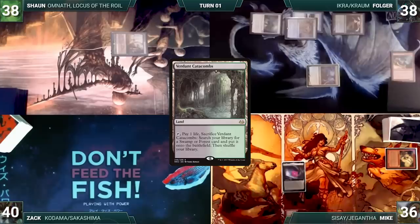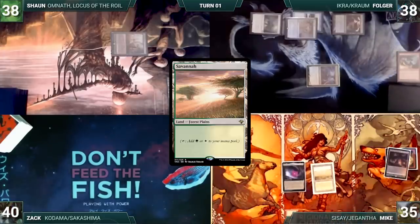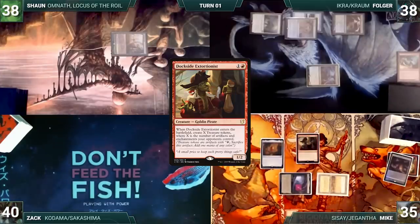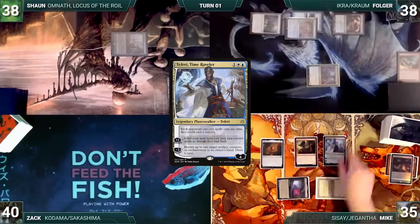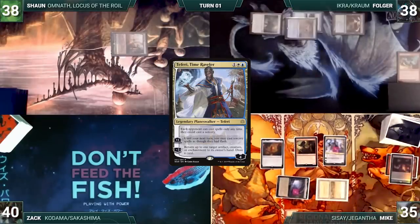Mike draws a card for turn and plays a Vernon Catacombs. He cracks it, pays a life, and fetches up a Savannah onto the battlefield. He casts a Mox Amber. He casts a Dockside Extortionist. Chrom triggers and Folger draws a card. Dockside enters and Mike creates 3 treasures. He casts a Teferi, Time Raveler. He activates Teferi's second ability and bounces Chrom to Folger's hand, drawing a card.